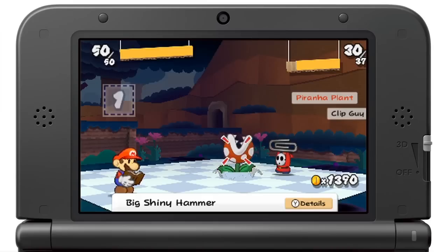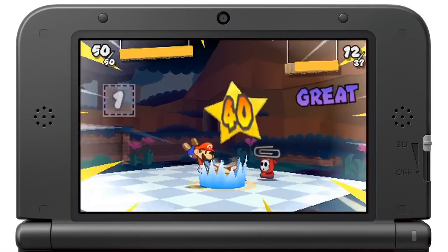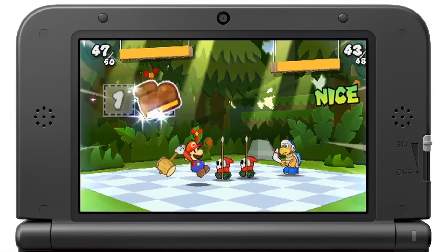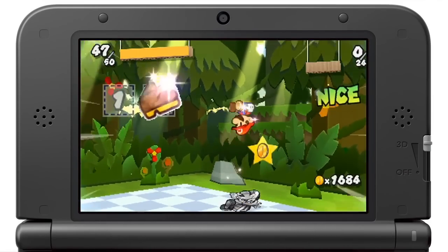Mixing sticker-based gameplay with the traditional action battle system of the Paper Mario series delivers a new twist. Every sticker is an individual attack, but once you use one, it's gone. So finding, collecting, and buying stickers becomes incredibly important.